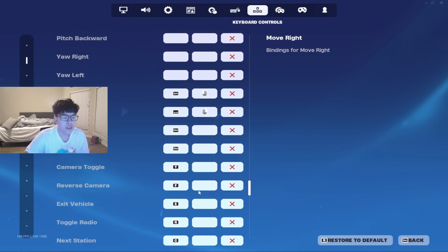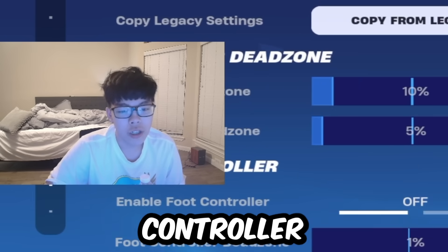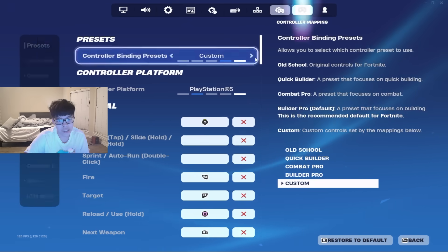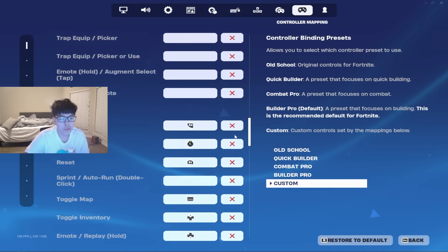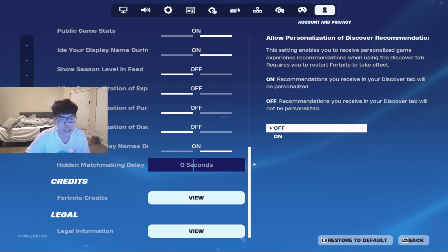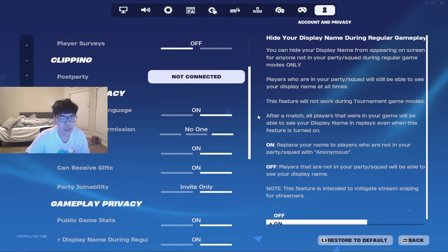Vehicles: chopper, cars, sports bike, UFO, hoverboard — you need all that. Now in controller settings, going up-to-down, down-to-up. Since I'm the best controller player, you can copy these. Those are my controller settings, and hide anonymous on — that's everything.